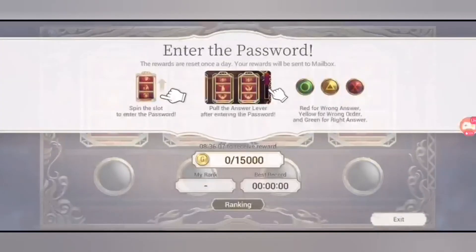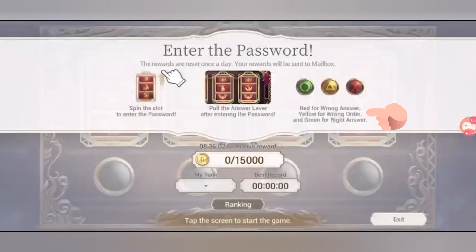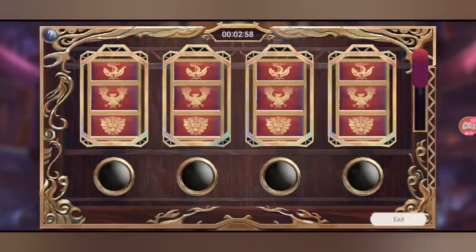Now the third mini game: Enter the Password. The rewards are reset once a day. Spin the slot to enter the password, then pull the answer lever after entering it. The color indicators tell you if your answer is right or wrong — red means wrong answer, yellow means wrong order, and green means the right answer. There's a timer so you need to be fast.